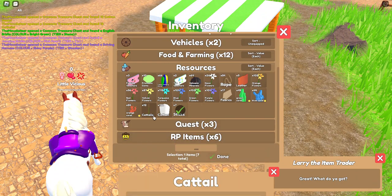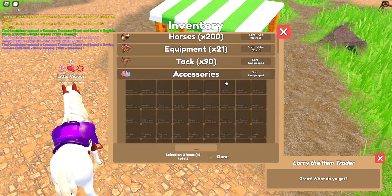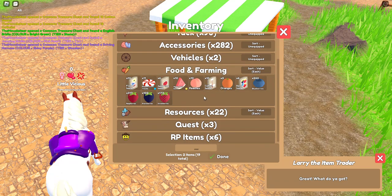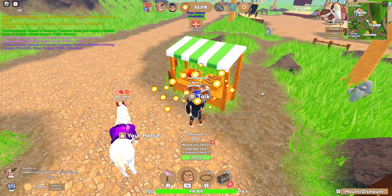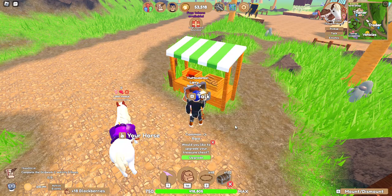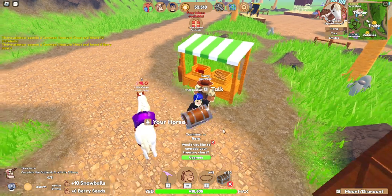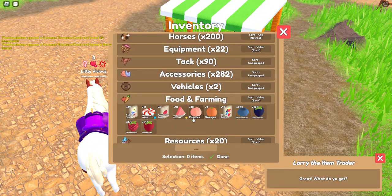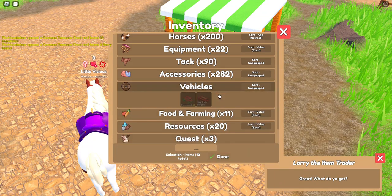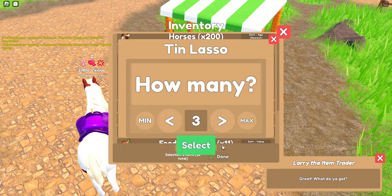Alright, let's sell the sticks and the cattails and the cotton seeds and keep opening. We're going to open to 130 and that's going to be all. We ended up with six berry seeds — that's the last thing we got. I'm going to sell them because I don't care. Right now we're going to sell all these snowballs and all these tin lassos.